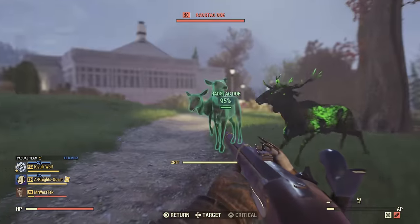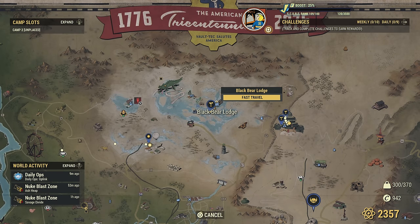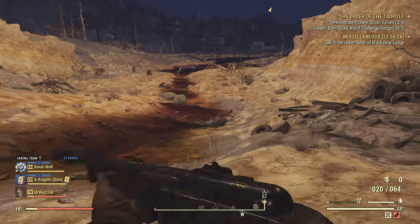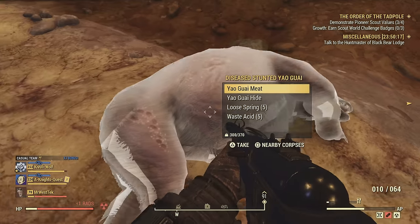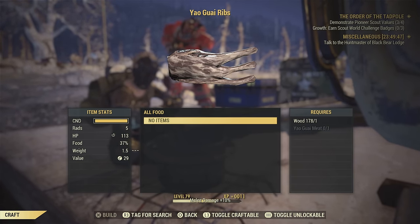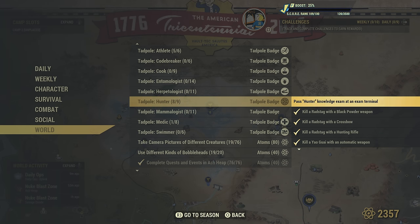At White Springs Resort, just beside the clubhouse where all the ghouls are, there are usually a couple rad stags as well. You're also going to need a kill with the black powder pistol. You'll have to get a bear kill with an automatic weapon too — you can hop servers and go back, and get an automatic weapon off a super mutant or scorched. Do not forget to pick up the meat from the bears because you have to cook their food. You only have to cook one of the wolf or rad stag meats, and then you are done the hunter challenge.